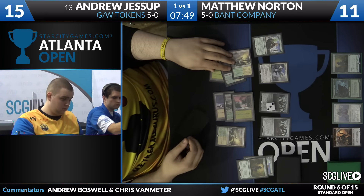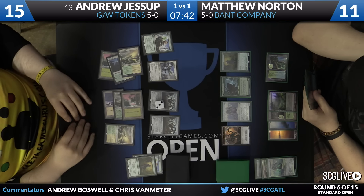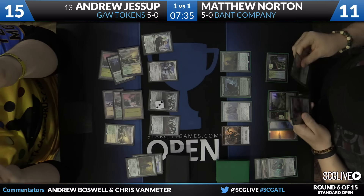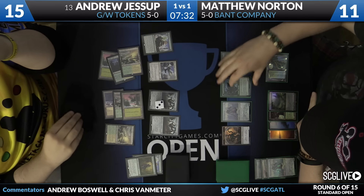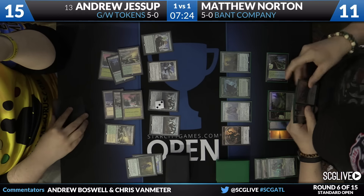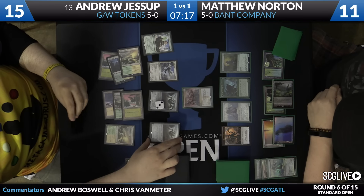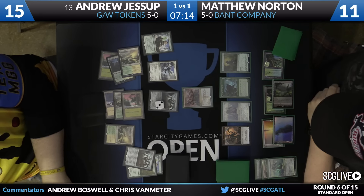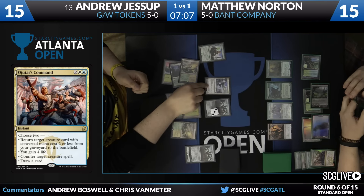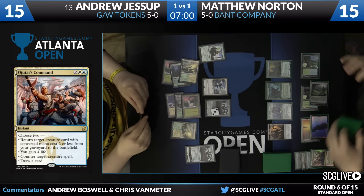Andrew found another copy of Hangerback Walker, so he's going to play that for three. And if Matthew hadn't shown Andrew an Avacyn, Andrew might have considered just playing that Hangerback Walker for zero just to flip his Avacyn and wipe Matthew's board. But because Matthew has Avacyn and Andrew knows it, he can't really make that play. Matthew decides to use an Ojutai's Command — a great use, because a big Hangerback Walker can be tricky to deal with. Avacyn is now free to attack for four, since Matthew used his mana.